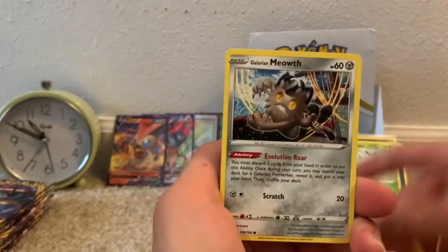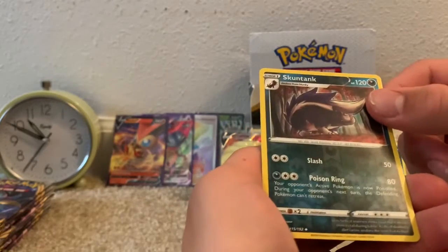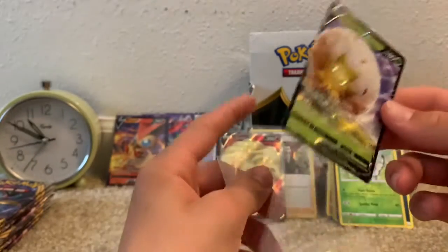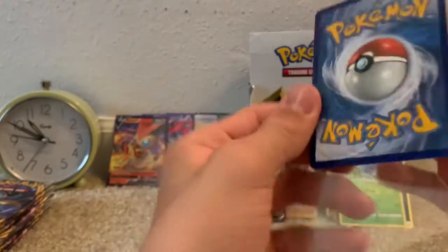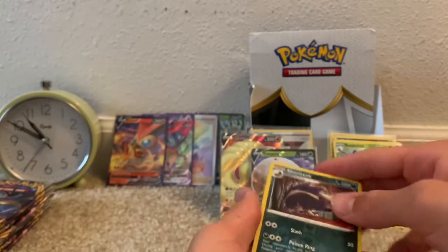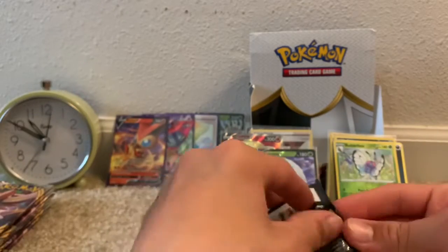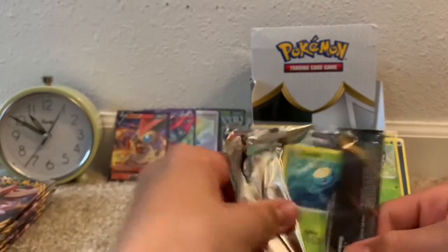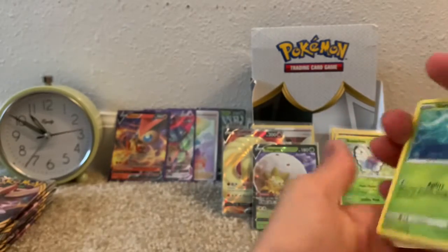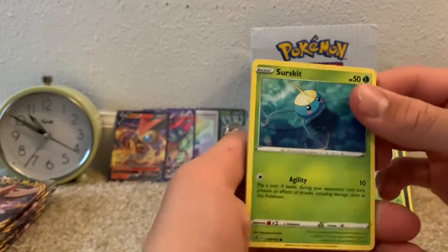We have a Milcery, Galarian Farfetch'd, Galarian Meowth, Caterpie, Galarian Corsola, Metal-type Energy, Speed Energy, Pelipper, Polosand, Ace Trainer, Reverse Uncommon, and an Eldegoss V — so back-to-back packs we get two V cards. I believe in Full Art form it's like a $15 card. The reverse on these Darkness types don't even look like they're in reverse holo form, it's crazy. I still can't get over that Ninetales V Full Art pull — that is amazing. I believe it's like a $13 to $15 card as well, though maybe that's the Hyper Rare form.